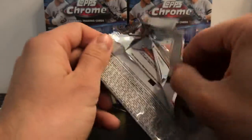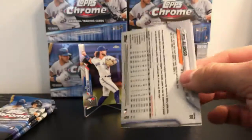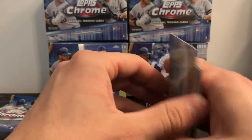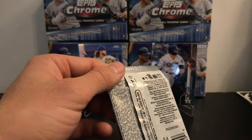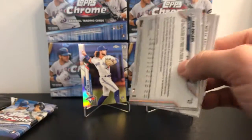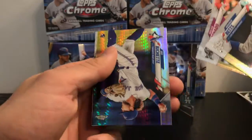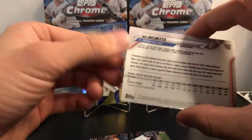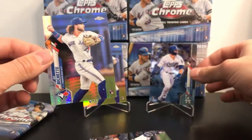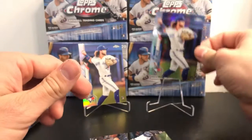Let's see what we got — Jose Altuve, Trevor Story, AJ Puck 85s — pretty nice. We have three of our regular packs left plus our sepia refractors. There's a Whit Merrifield refractor and a Pete Alonso gold cup. Mookie Betts, Arenado — oh man, we got another Bo Bichette and it's a refractor — a prism actually. I shouldn't say refractor; on the back I believe these are called prisms. Wow, that is nice — we are stacking up on the Bo refractors, that is awesome.